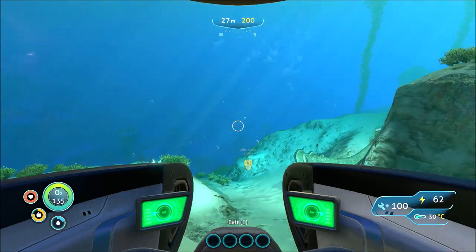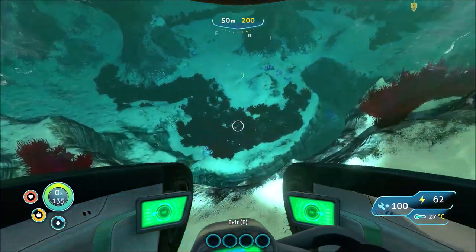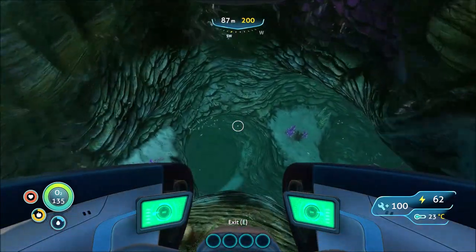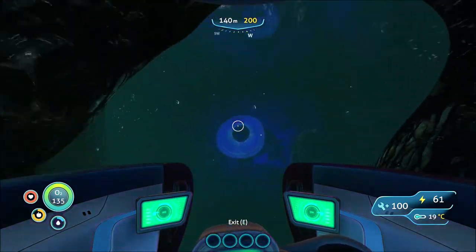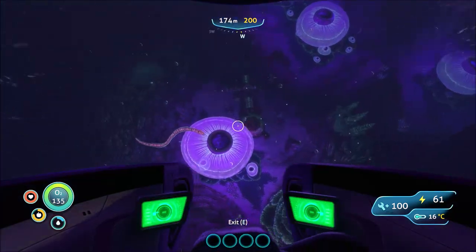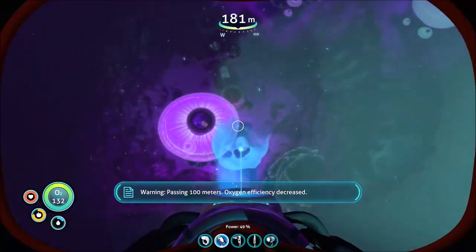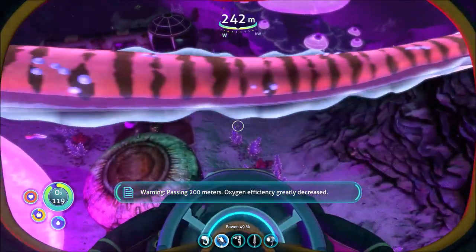Eventually it's going to drop just like this, and it's at the base. You're going to see this shape right here — we're going to go right down in here. This is my number one location always, because you can see the Degasi base right there. There are crab snakes in the area so be careful. Down in here — just for the purpose of this guide. Yep, there he is.